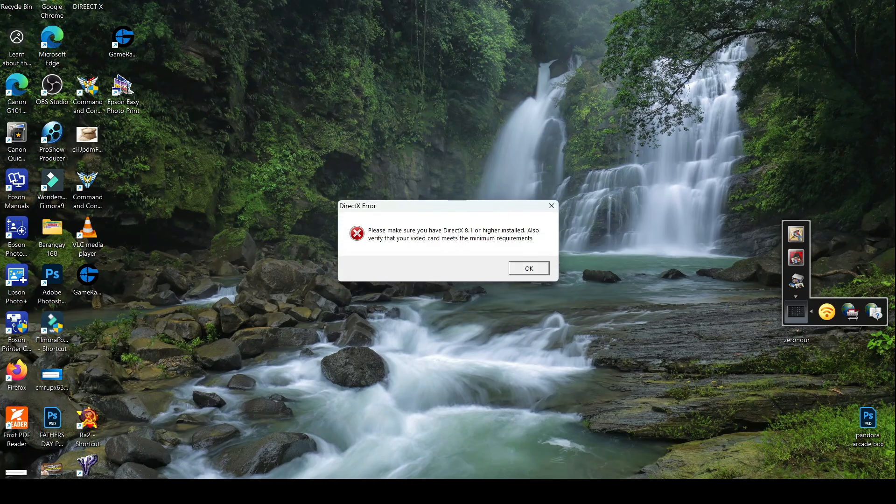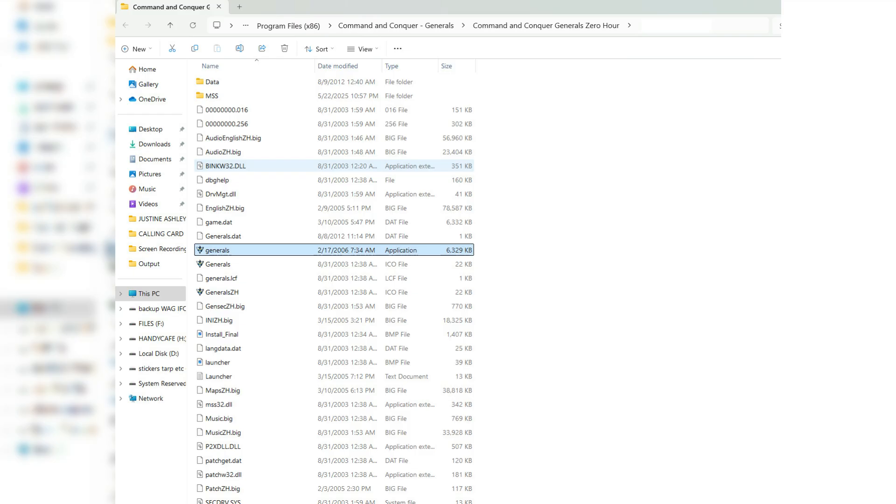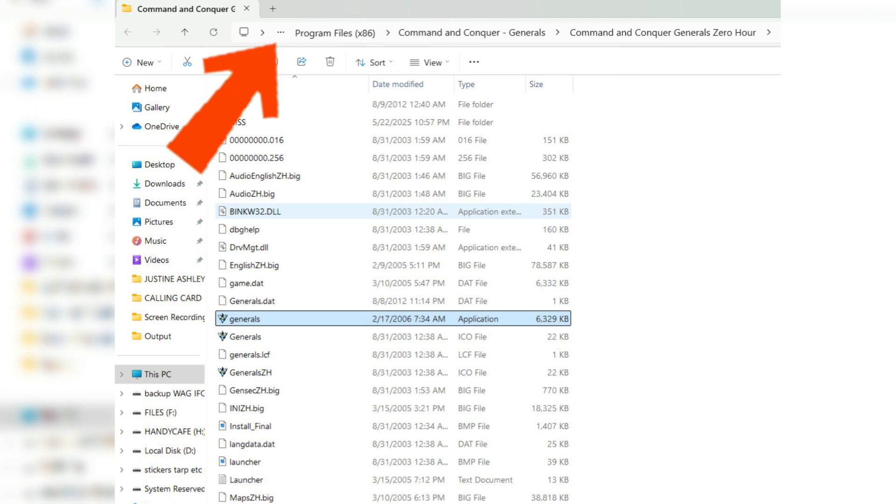If you're worried about breaking the game further by doing this, let's get started. Step 1: Locate your Command and Conquer Generals Zero Hour game folder. This should look something like C:/Program Files/x86/Command and Conquer Generals Zero Hour, or Steam/steamapps/common/Command and Conquer Generals Zero Hour.